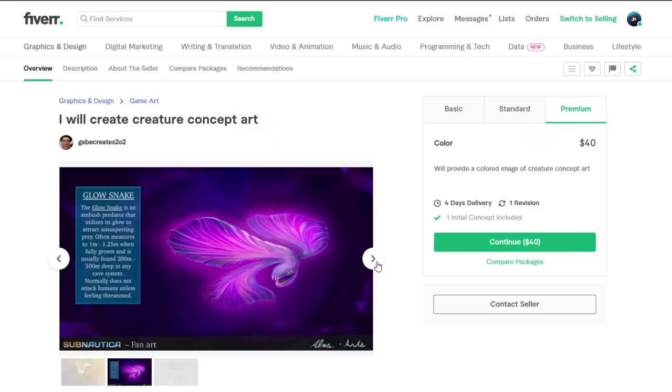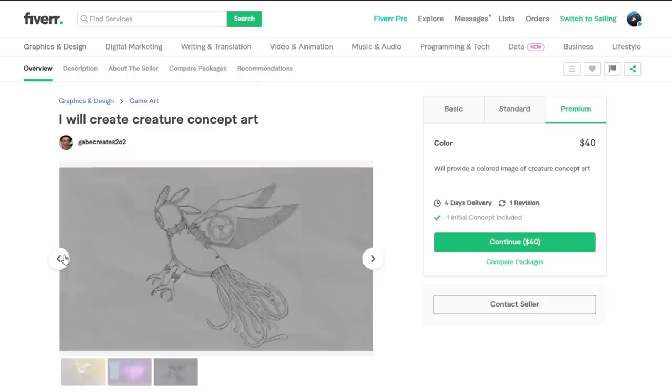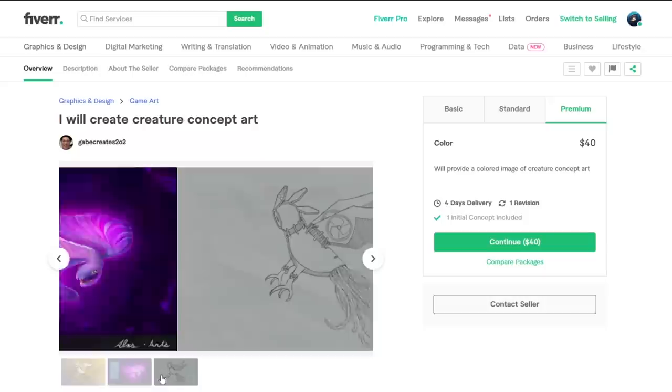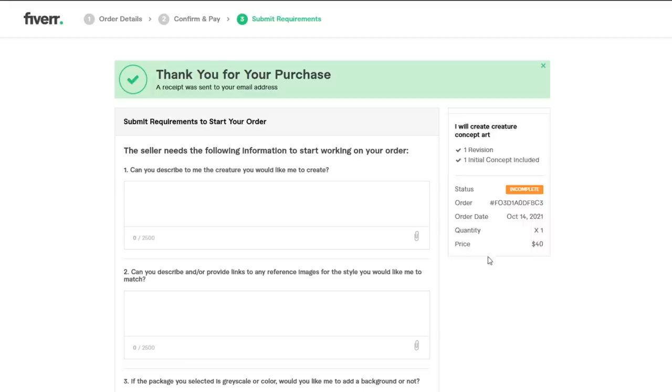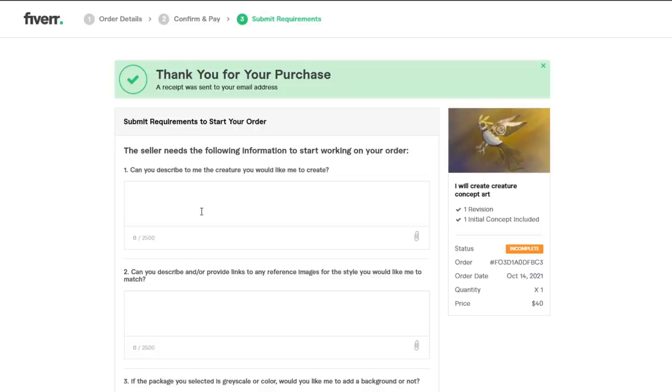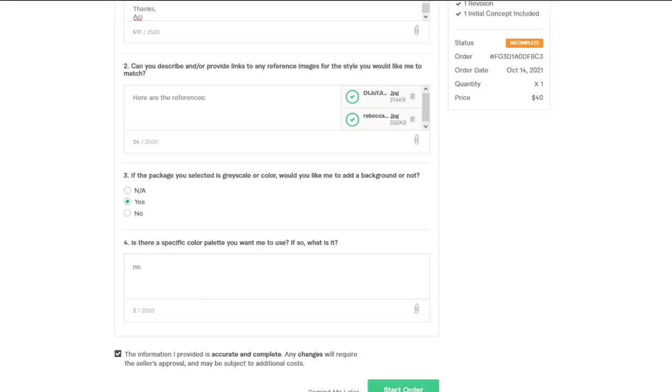Now this one is a dangerous pick since they don't have any reviews and I don't think they've done any gigs. But they include an initial concept, and the art they have on their profile looks pretty good. So I'm going to give them a try. We're going to get their premium package so we get a shaded and coloured creature concept. Again, everyone gets the exact same descriptions, but anyone can come to me and ask for any details they need. And let's start our order.